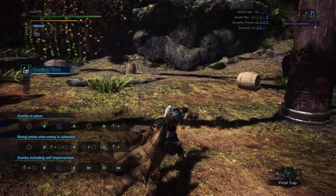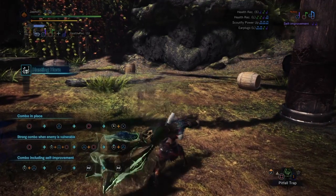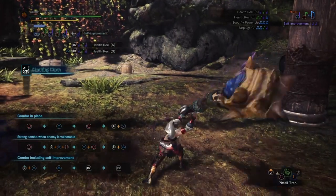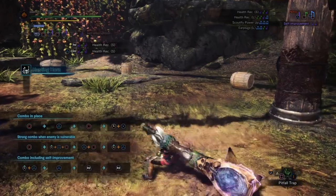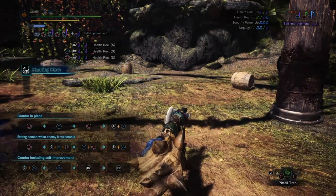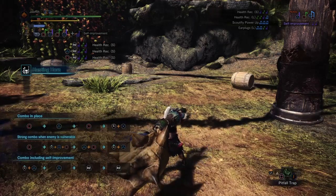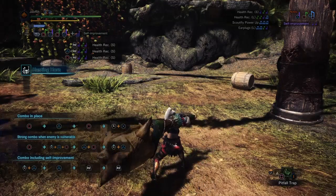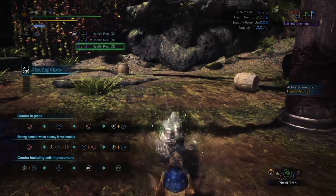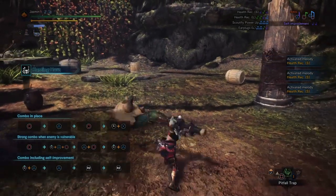What you can do is line up up to three melodies. So let's do three Health Recovery Smalls. Now you have three lined up. Let's say all three are queued and your teammate is at half health or a little less — you press R2 and you start playing all three melodies in a row. We play number one, number two, and number three right away. This way you save time between melodies and heal your teammates a little faster.